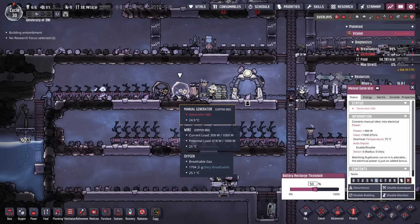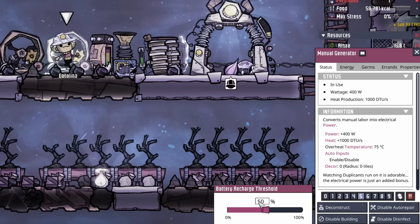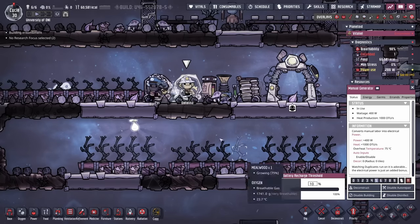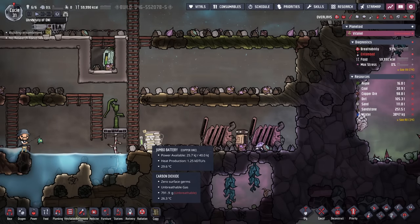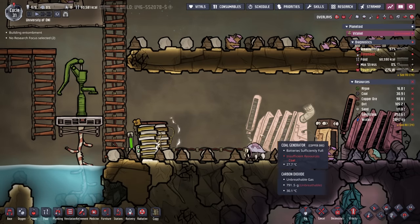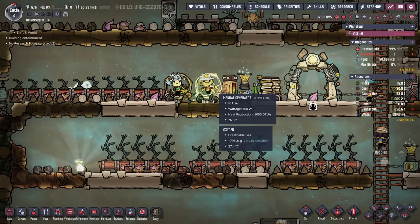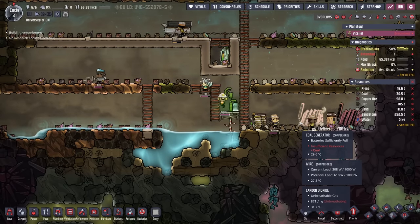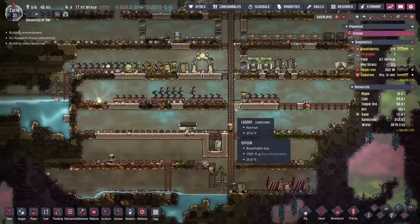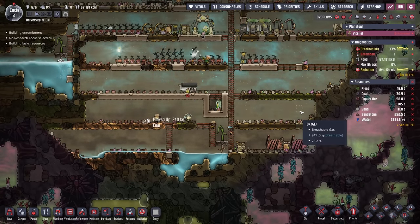With the first coal generator complete, it shows 'batteries sufficiently full.' This means the battery is at 26 kilojoules out of 40, and because the coal generator's fuel request threshold is at 50%, duplicants aren't getting an errand to throw coal in — they won't until the battery falls below 50%. To conserve coal, you want this threshold as low as possible without running your grid out of power. I'll set it to 25% and copy those settings to the other coal generator, then allow duplicants at priority four to fill this storage bin with coal.